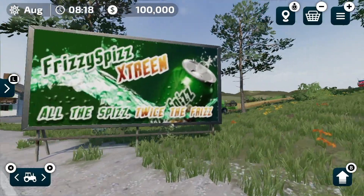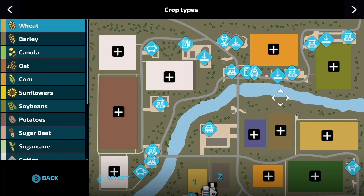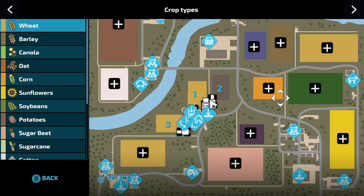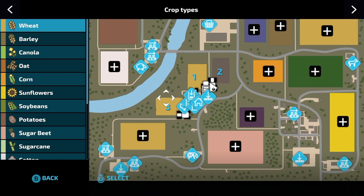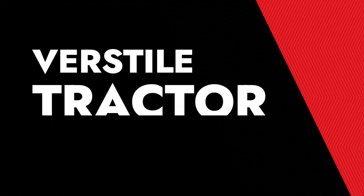You cannot fertilize your crops at the same growth stage — you have to wait until the crop enters the next growth stage before applying the second layer. This will change gameplay a lot, and natural fertilizers such as slurry and manure will now make more sense, since the game requires you to fertilize twice.